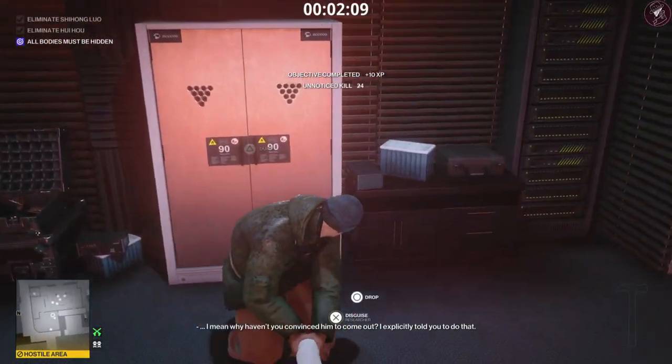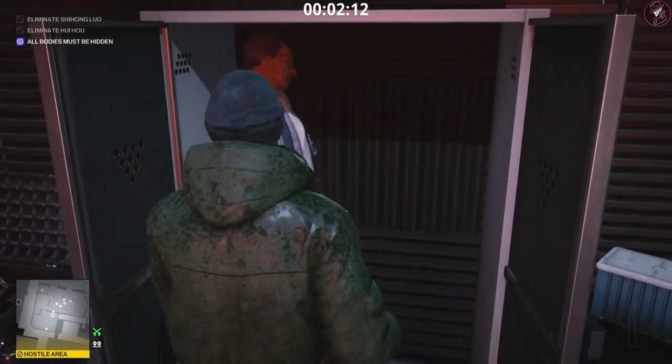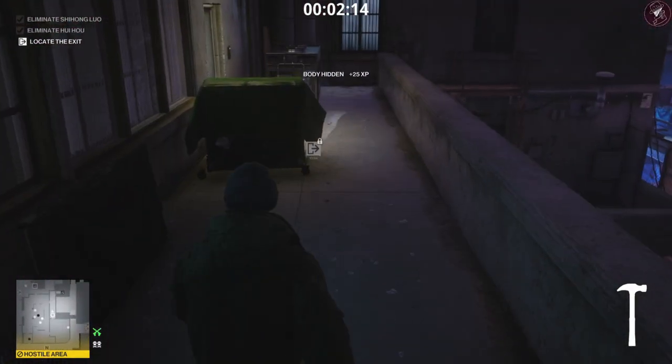The only part to worry about now is getting past this window because the guard can have random head turning and could potentially see you even while crouching. Come through this window, pull out the hammer, smack the target over the head with it, knock him out, snap his neck, and hide him in the nearby locker.